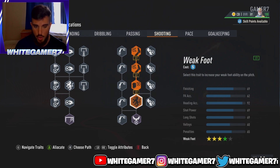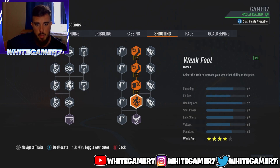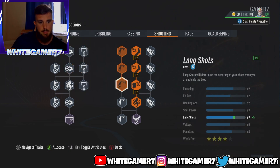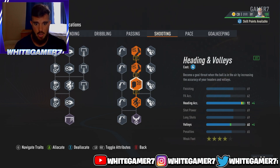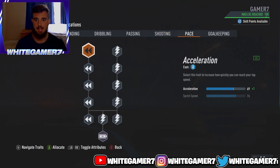For shooting, we're getting the four-star weak foot. This year it is very noticeable when a center back only has a three-star weak foot, so I highly recommend upgrading to four-star. We went with this side of the tree because it also boosts heading accuracy, which determines how accurate your headers are and can help with corner kicks or scoring headers.